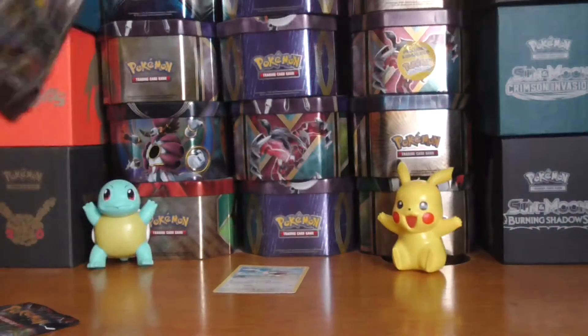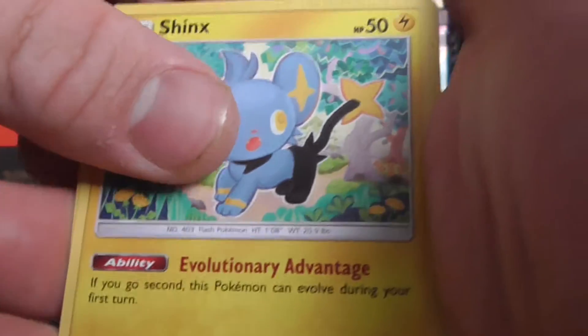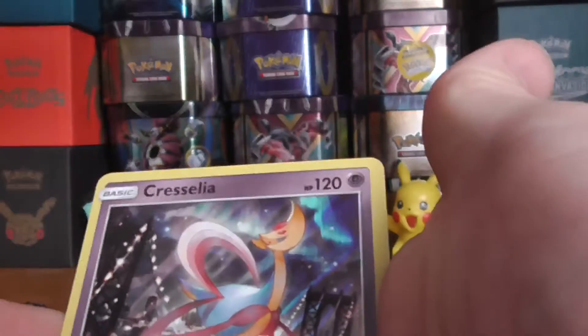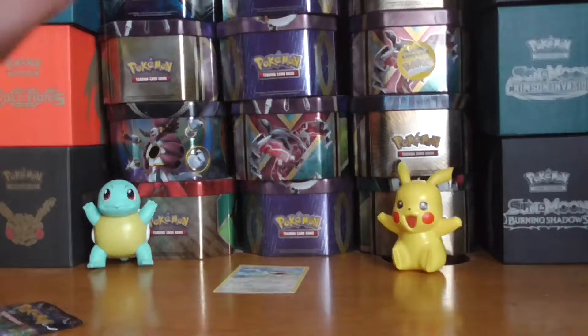Next pack. Cards include: Steel or Metal Energy, Haunter, Monferno, Pokemon Fan Club, Drifloon, Drifblim, Gible, Skorupi, Lickitung, a reverse holo Giratina, and a Cresselia holo. Not sure if I actually have this one — 120 Psychic type, Lunar Payback, and Psychic 60+. It's number 59 of 156; it's a big set.